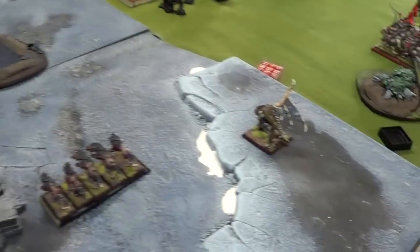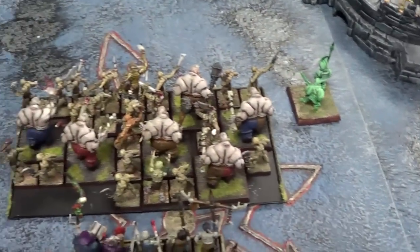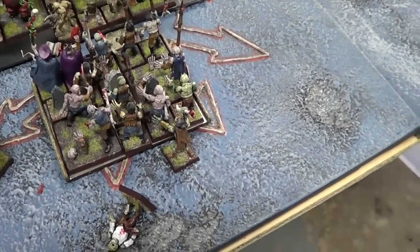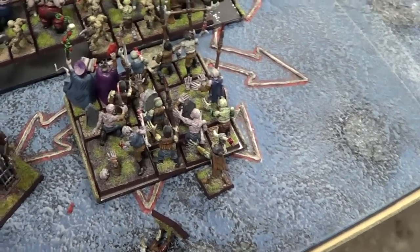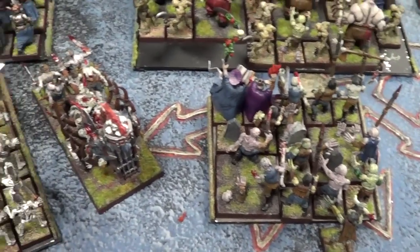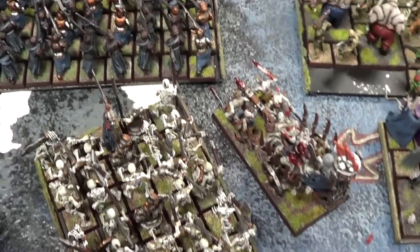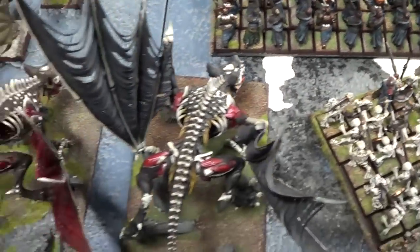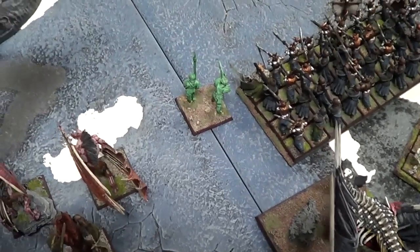On my side I have a Vargulf, a unit of Dogs that vanguarded up a little bit, Spirit Host, a unit of 45 Ghouls, 20 Zombies with Musician and Standard, two Necromancers, a Corpse Cart with my level 4 General on it, 30 Skeletons, 38 Grave Guard with two Vampires in there, dual Terrorgeists, a unit of Vargeists, and Spirit Hosts. Warriors of Chaos got first turn.